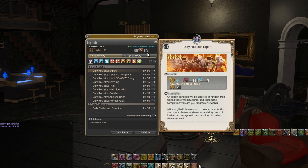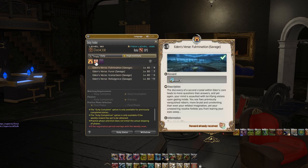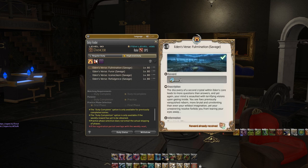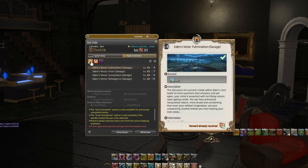The next section talks about regular duty and high end duty. Primarily high end duties are going to involve things like extreme trials and savage fights. However, we are not going to be worrying a new player guide too much about that — that is definitely more end game content, but it is accessible here.